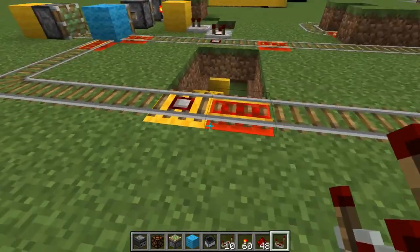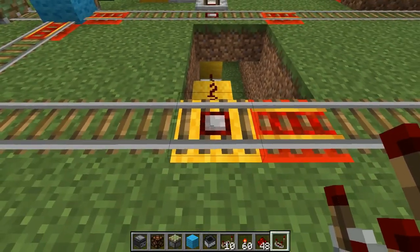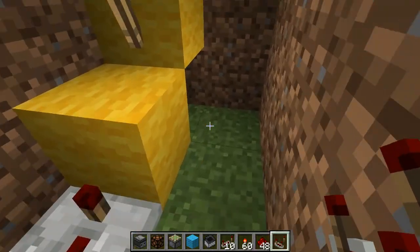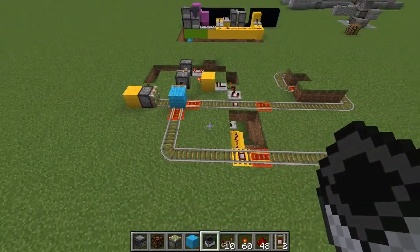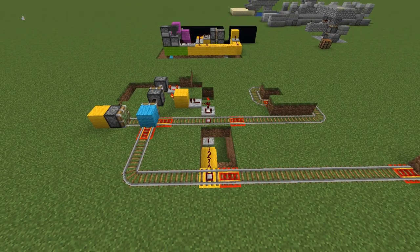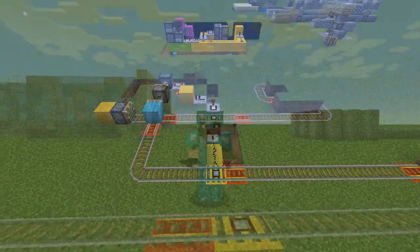Coming down here, this detector rail picks up the sense that yes, something's passing over me, and it sends an electrical signal out down to here. That's how you make a two-way switch for a cart that's going from its area of collection to its drop-off point and then back to its area of collection.